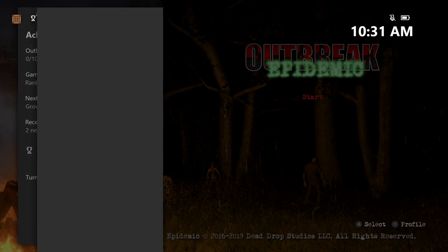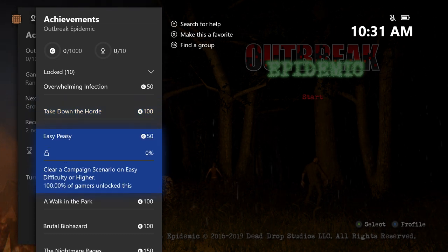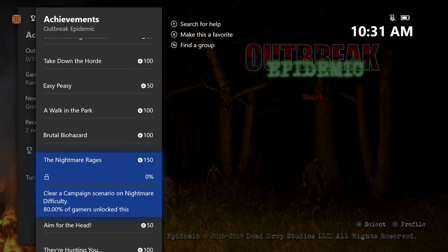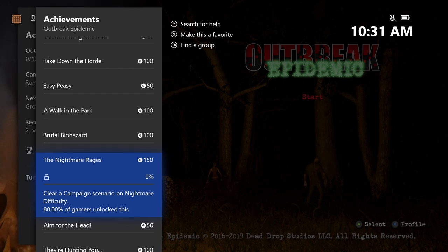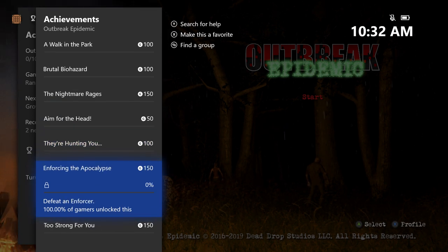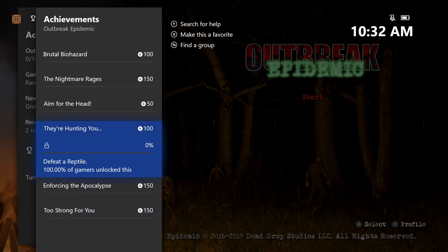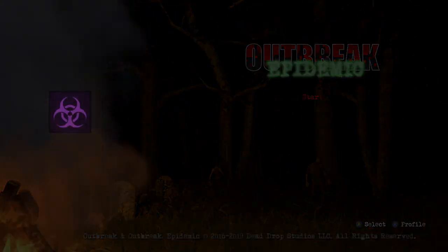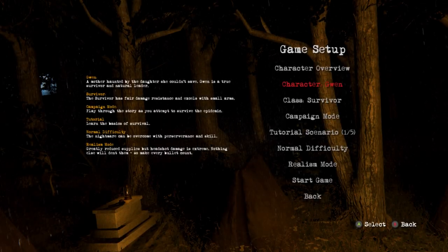This game has 10 achievements. There's an achievement for dying, which you'll probably do pretty easily. In onslaught mode, you have to finish one scenario. Then you clear a campaign scenario and you have to do it on easy, normal, biohazard, and nightmare. We can actually just play the first level, which is like a tutorial, then do it on nightmare and we'll get the achievements for all four difficulties. You also get achievements for defeating your first zombie, a reptile, an enforcer, and a brute — all found in onslaught mode.